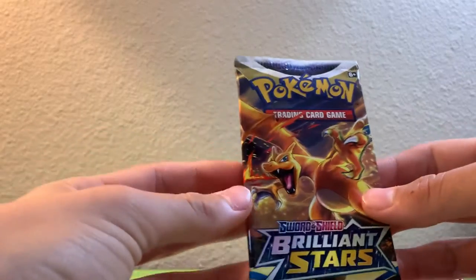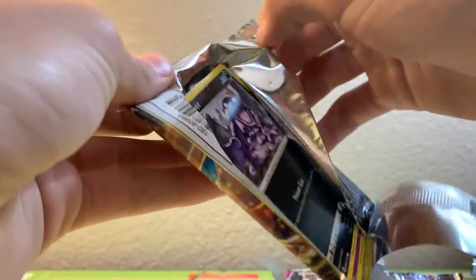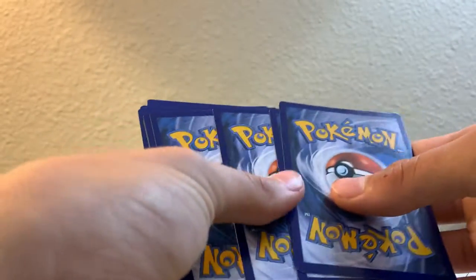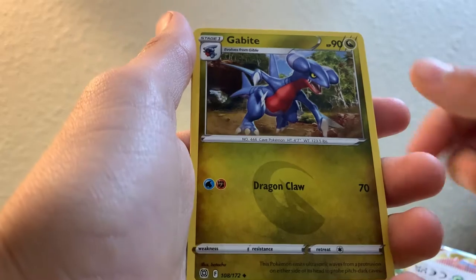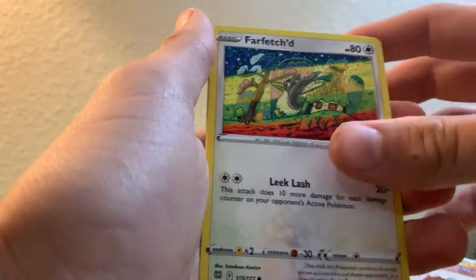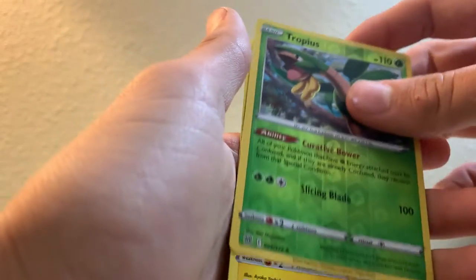Now for the last pack — Brilliant Stars. Let's see if we can get last pack magic. Fighting Energy, Berry, Grotto, Cabite, Grimmer, Duskull, Farfetch'd, Dedini, Chubutun, Tropius, and Luxray.